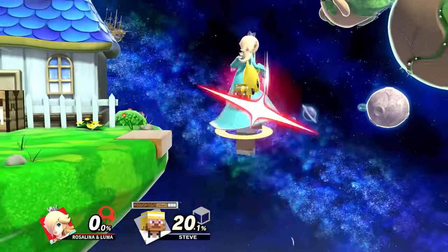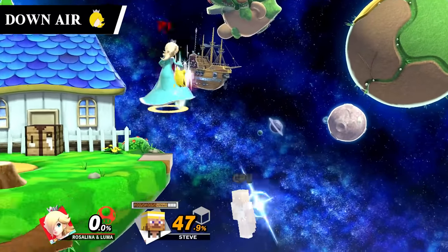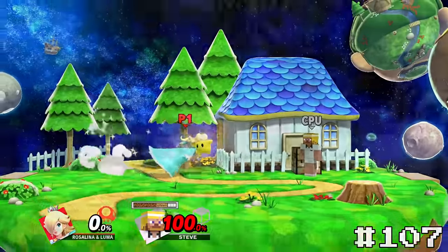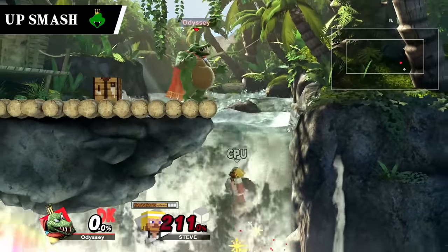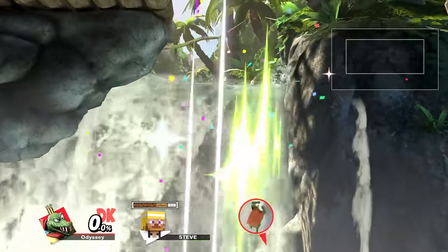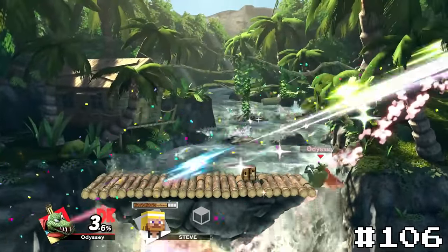Rosalina's down air is still super lame — there's just no energy behind this at all, which makes it extremely boring, putting it at 107. The only up smash to have a spike is King K. Rool's, which is a really funny one. This specific hit of the move will do a weak spike on an opponent. This won't ever really kill, but it can set up for stuff which makes this slightly more exciting. While this is still practically useless, it's very funny, so I had to put it at least at 106.